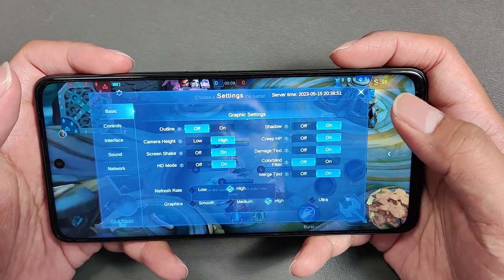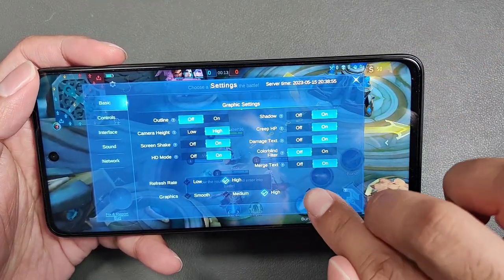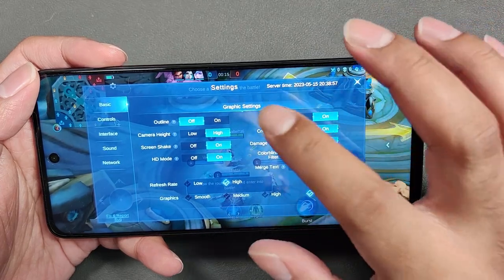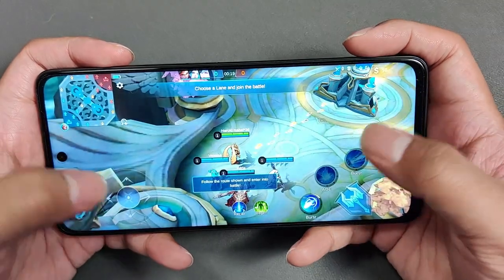So what do we think of this smartphone? Today we're going to do a gaming review, trying out different games on this smartphone and sharing our verdict afterwards. For the first game, it's Mobile Legends — we're going to set it at a high refresh rate with ultra graphics settings, with the outline turned on, so everything is set to the highest settings possible.